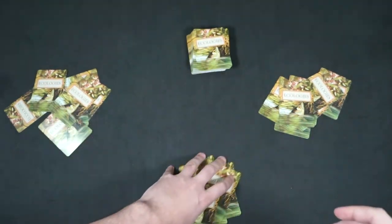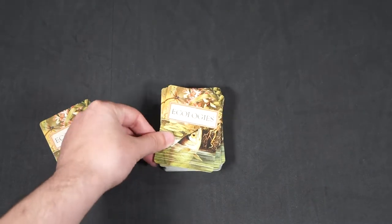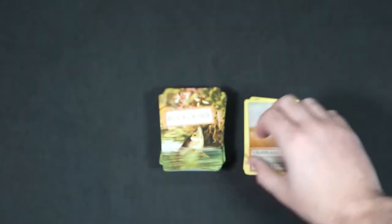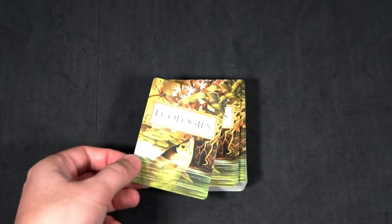First we will list what to do on a turn, and then go over each action in detail. The typical turn order goes: draw two cards, trade, play two cards, and purchase. Now let's see what it looks like from a player's point of view.